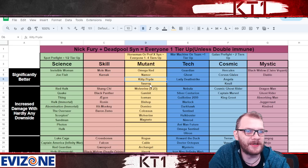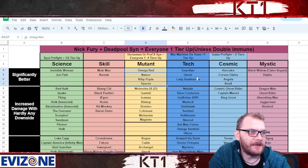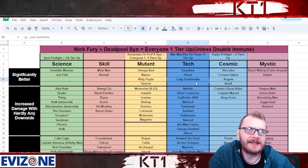Mutants have a lot of great options. Omega Red, Namor, Kitty Pride, and Sauron all heal very well with recoil masteries. I'll leave Gambit where he is, but these champions are definitely at the top tier for mutants.